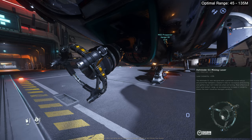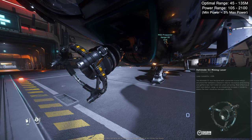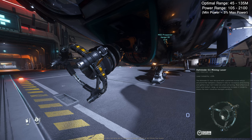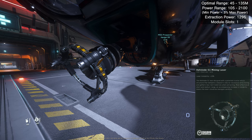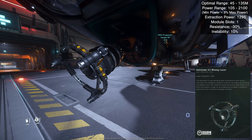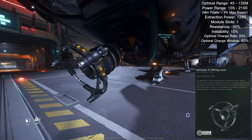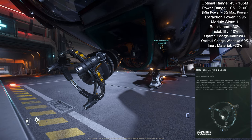The Hofstad size 1 was designed with a patented crystal ladder structure that dampens a deposit's natural resistance while mining and gathers less inert materials when extracting. Most effective at short and medium range, though an increase in instability means the laser should be managed carefully. The range is 45 to 135 meters. Minimum power is only 105, maximum power is 2100 — so minimum is just 5% of maximum. Extraction power is 1295 and module slots is one.